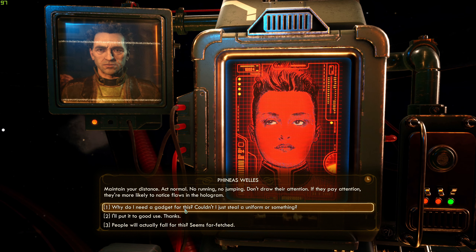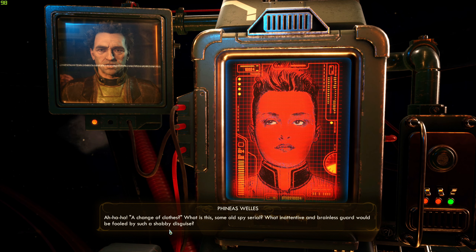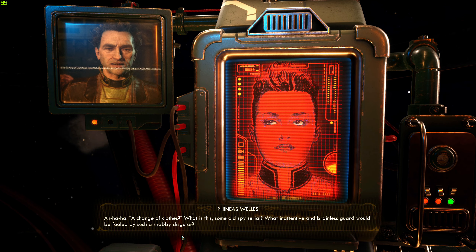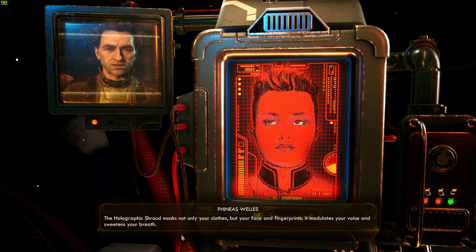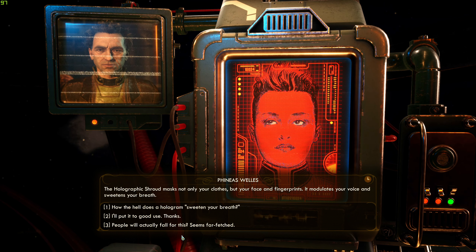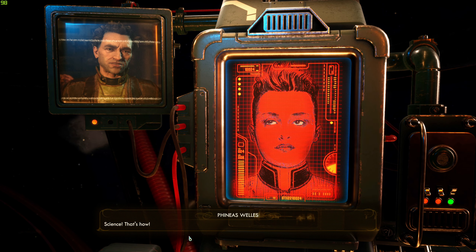The player asks why they need a gadget when they could just steal a uniform. Phineas retorts: 'What inattentive and brainless god would be fooled by such a shabby disguise?' The holographic shroud masks not only clothes but also your face, fingerprints, voice modulation, and — somehow — it also sweetens your breath. The player pushes back: 'How does a hologram sweeten your breath?' Phineas simply replies: 'Science. That's how.'